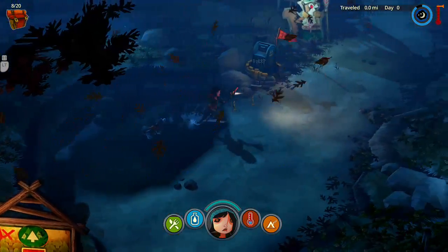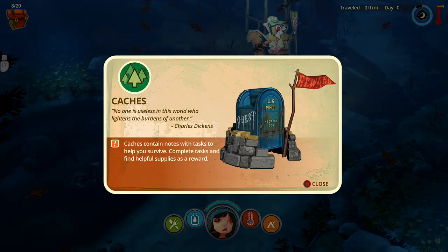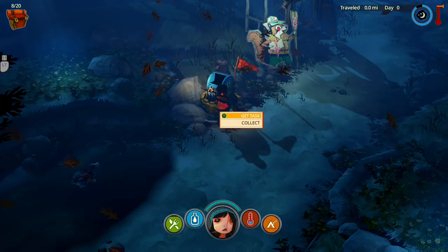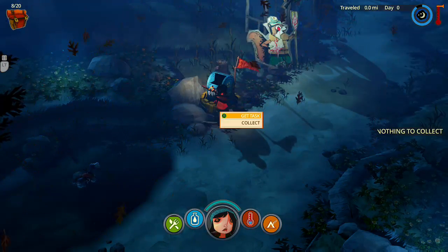What are you doing, boy? Check cache. Cache — no one is useless in the world who lightens the burdens of another — Charles Dickens. Caches contain notes with tasks to help you survive. Complete tasks and find helpful supplies as a reward. I will check the cache.